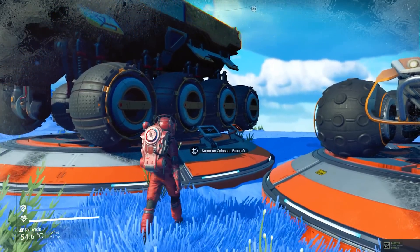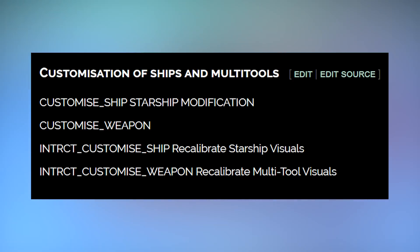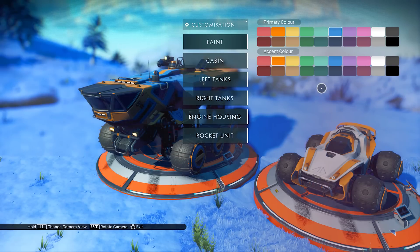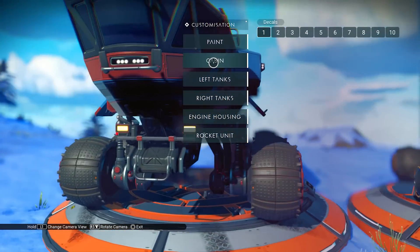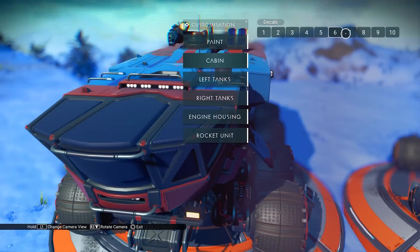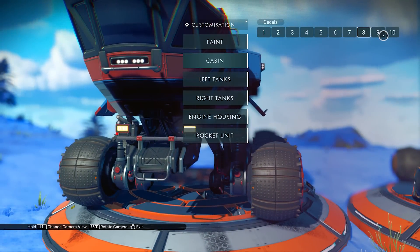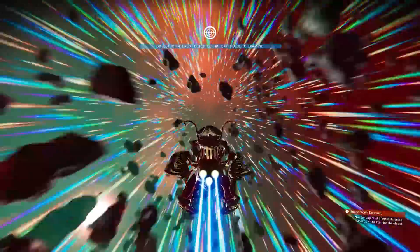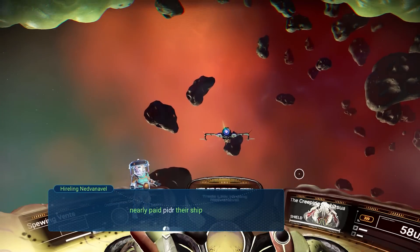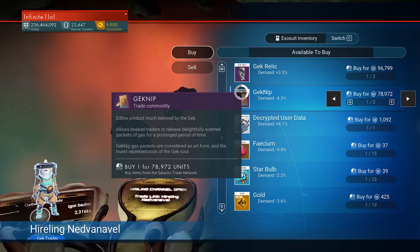We've also talked extensively in the past about customization for ships and multi-tools, and yes — there are separate entries for both. There's a 'customize ship' and starship modification entry, so at the very least we're going to get new ways of controlling the visuals of our ships. I'm betting high on the next update to finally include ship customization — I'm really expecting it for whatever comes next.